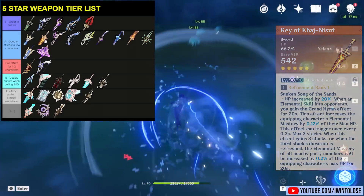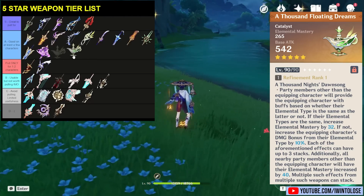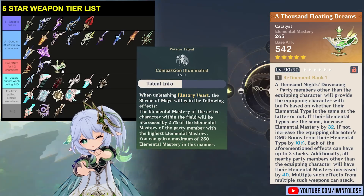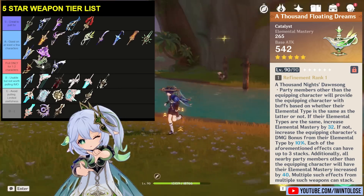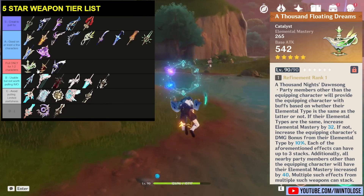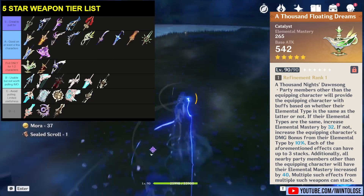So I'm going to put the Key of Khaj-Nisut really highly, right above the Thundering Pulse in A tier below the Freedom-Sworn, as generally weapons that can buff your entire party's damage bring a lot of value compared to weapons that only buff a single character's damage. The next weapon is A Thousand Floating Dreams, Nahida's signature weapon. This weapon provides a ton of elemental mastery for the character that uses it, and even provides an unconditional 40 elemental mastery buff to the entire team at Refinement 1. However, this weapon actually doesn't really buff Nahida's damage by very much, but Nahida can grab the elemental mastery stat and share it with her team thanks to her buff that shares her elemental mastery to the on-field character. I honestly think this weapon is mainly just good for Nahida, but Nahida is obviously one of the best characters in the game, so I'm going to put this at the top of the Pull Only tier.